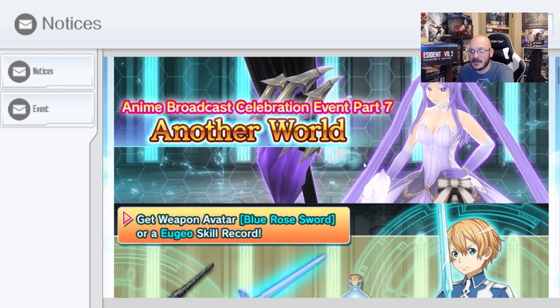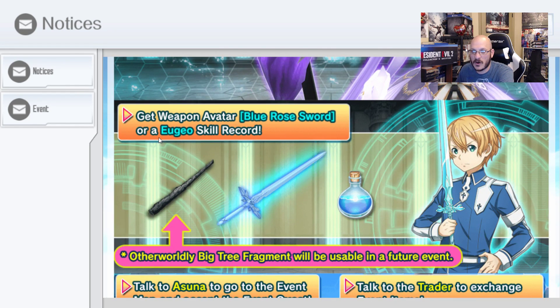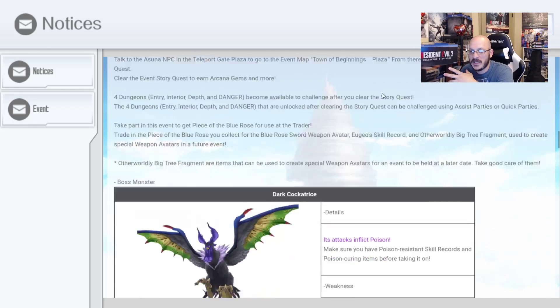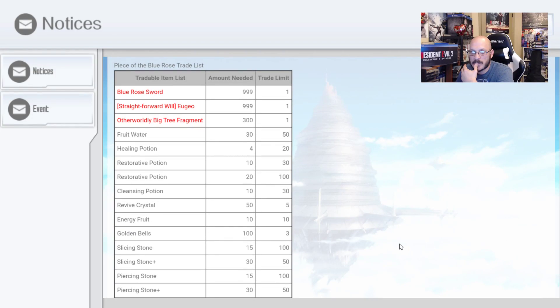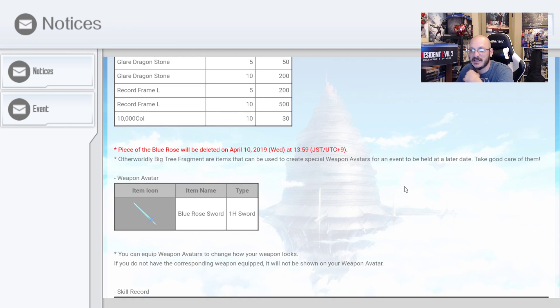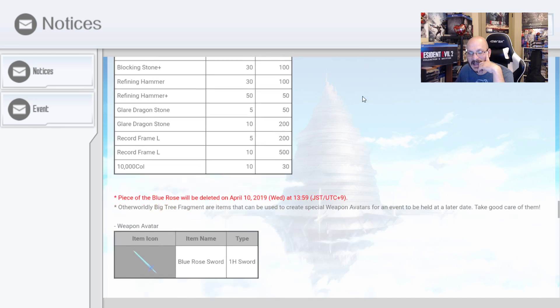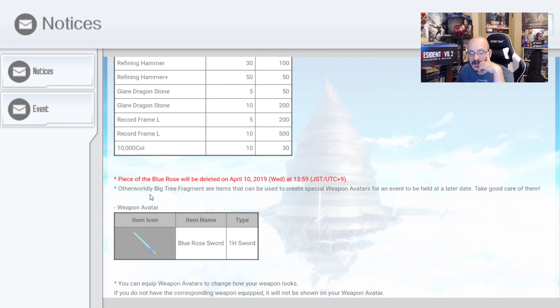Anime Broadcast Celebration Part 7 is here. You can get a weapon avatar — Blue Rose Sword — or a Yu-Gi-Oh skill record. I'm pretty sure you can get both of them. There's a note that 'Piece of the Blue Rose' will be deleted on April 10th. So the boss monsters on this event are a Cockatrice, a Fenrir, and the White Witch.